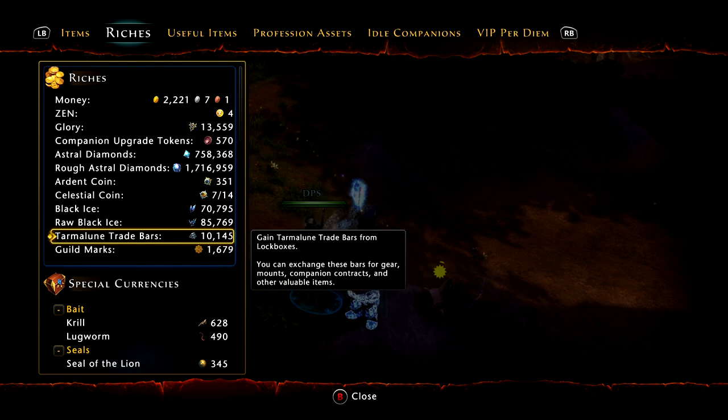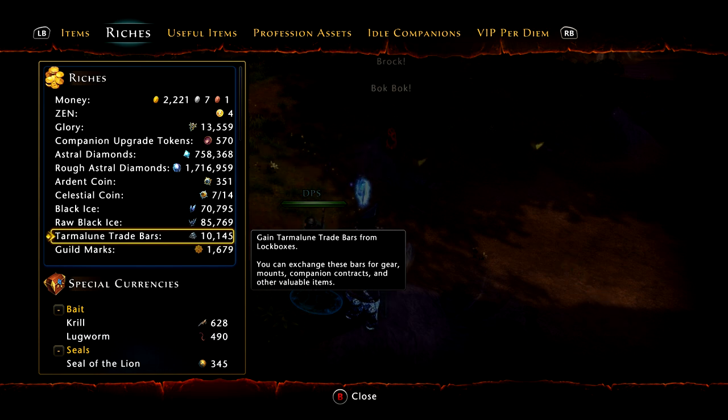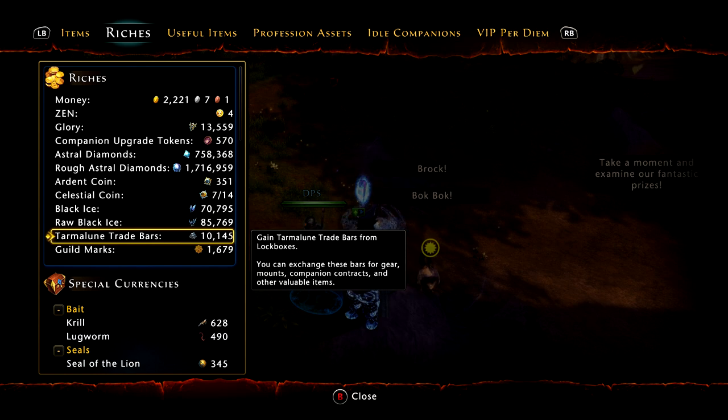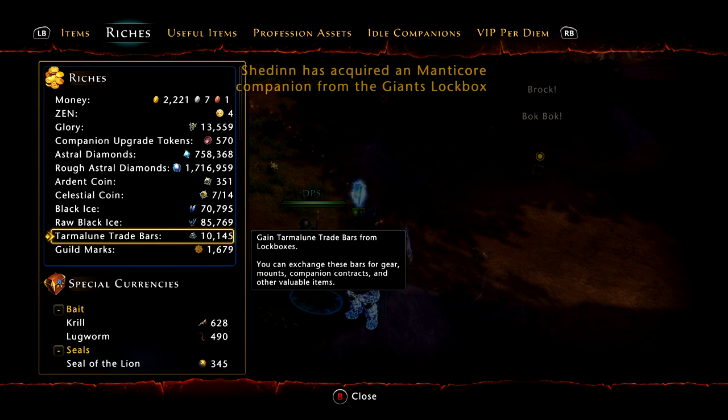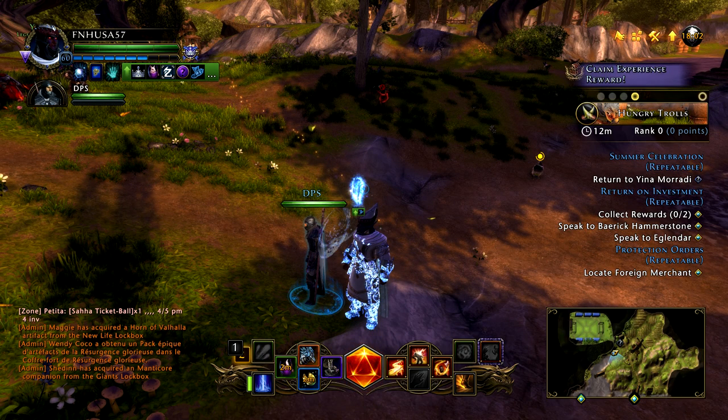This is going to cover sustaining VIP with the rewards you get from opening boxes and making money from trade bars, or making astral diamonds with these trade bars. You always get trade bars with most boxes that you open — there's always a few, and you can get anywhere from a handful to a bunch. I got most of these opening a thousand lockboxes.